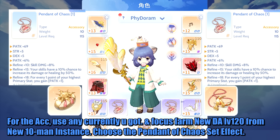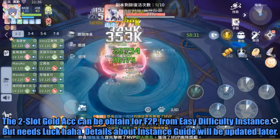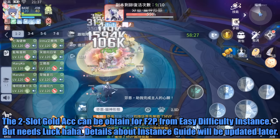For accessories, use whatever you currently have, and focus on farming the new Divine Armament level 120 from the new 10-man instance. Choose the Pendant of Chaos set effect. The 2-slot gold accessory can be obtained by free-to-play players from the easy difficulty instance — but you'll need some luck.